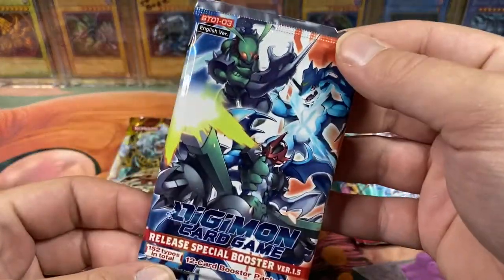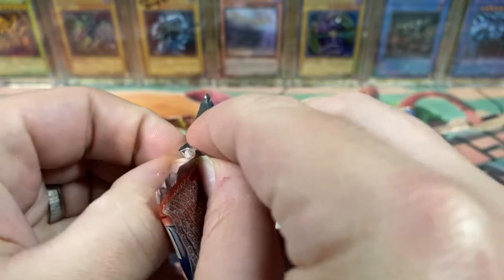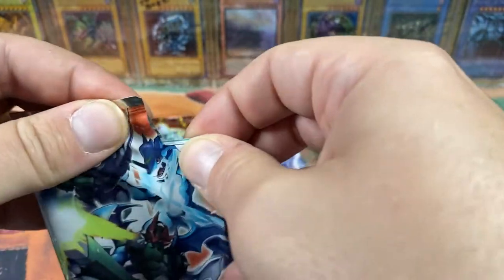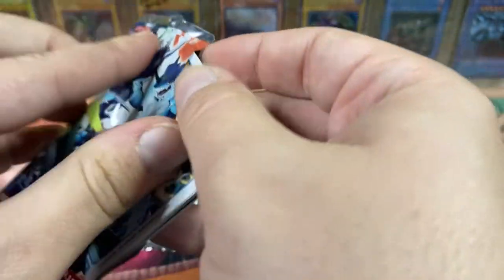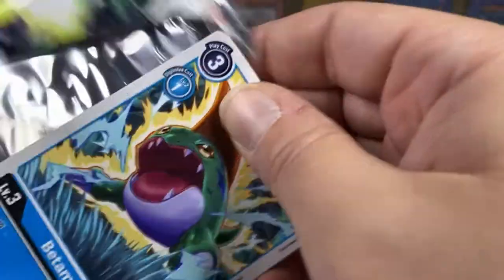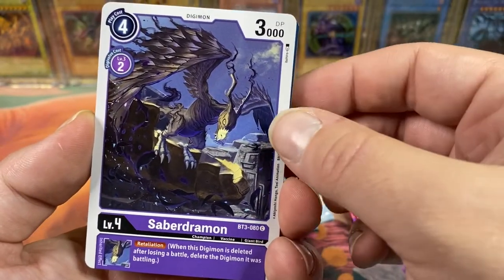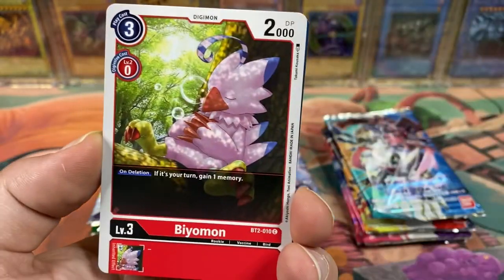Now we're going into uncharted waters here. There's a rip tab, but I wanna keep this pack art. It's not gonna happen — I'm gonna have to do it. Watch me struggle. I'm at least keeping the outside blister part. Digimon cards are really hard to open. Lesson learned. Okay — Betamon. Let's see if I remember any of this. Sabredramon. Necrophobia. Beomon. I knew the original series with Demimon and all that.